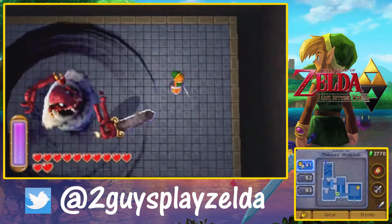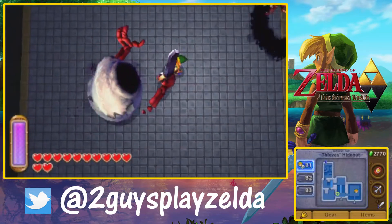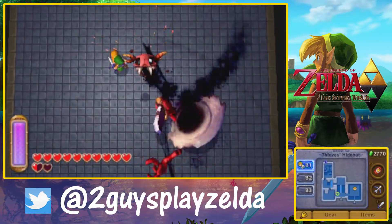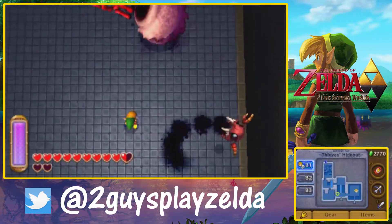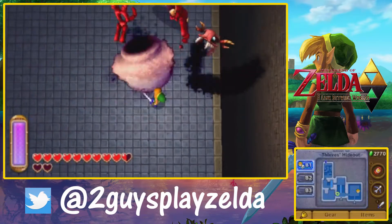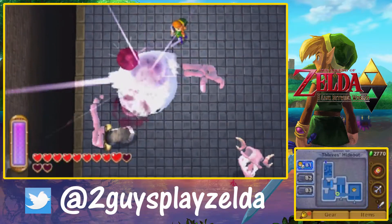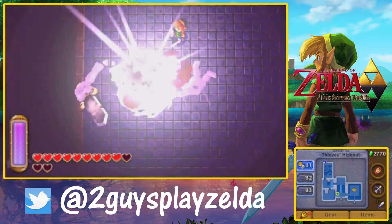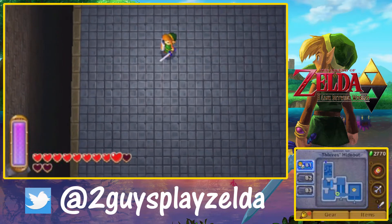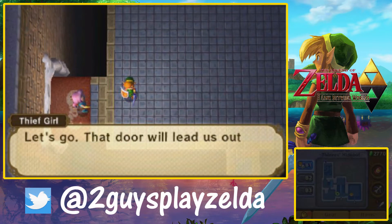He looks a little bit scary — some bosses in this game just aren't that scary in my opinion. Stall Blind is of course very similar to Blind the Thief from A Link to the Past, which is another throwback I really like. Dodging his floating head was a lot easier here though — in this game it doesn't spit fireballs, and there's only one head versus three in the original. Games are definitely a little easier now, but still a fun boss.